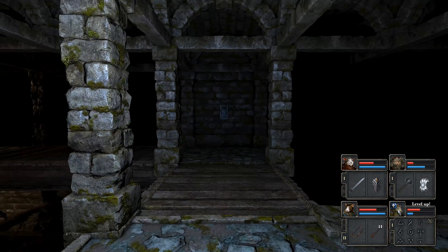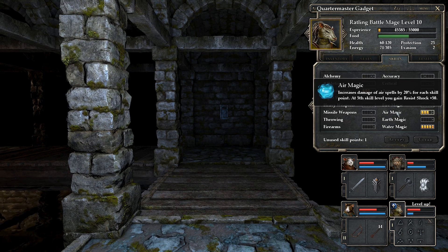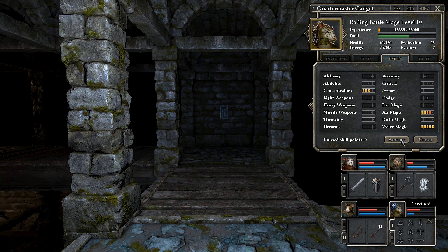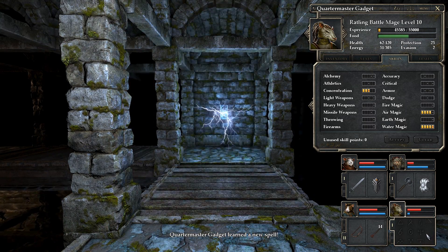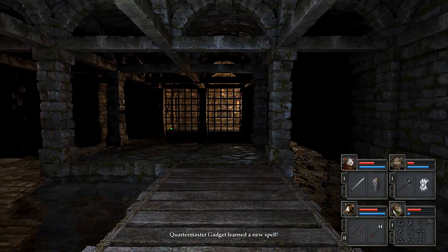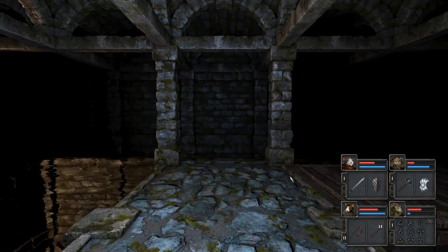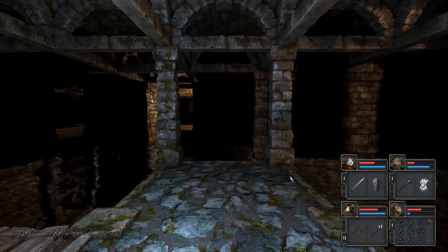We got a level out of it too, so that's excellent! What are we gonna level Gadget up in? I think we gotta go air magic - that's what we've been working with this whole time. Air magic it is. So now we might have lightning bolt - I can't remember what the spell was though. Nice, so we know lightning bolt now. That could be extremely useful for us actually. Definitely glad to get our air magic up.